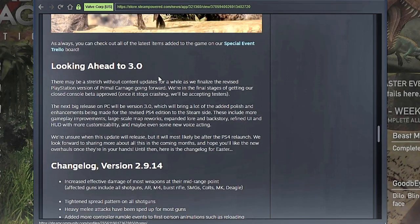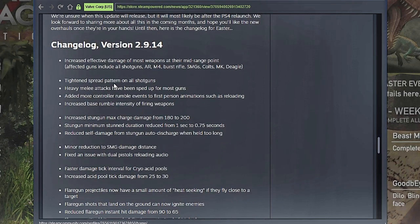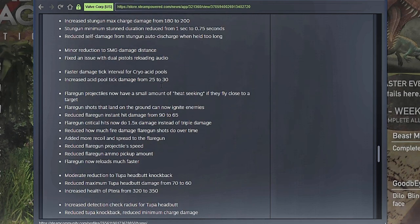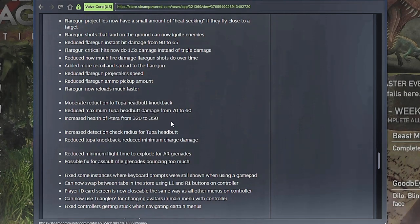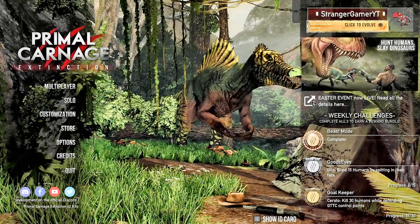3.0 is the big one — it might be a meltdown. The spread pattern on all shotguns has been tightened. SMGs got a slight nerf — the damage distance has been nerfed. The stun gun received a buff. Interestingly, the flame slammer didn't get changed out of all the weapons that got the mid-range buff. There's hailing outside, which explains some rattling. Two birds went from 70 to 60; the Pteranodon got a buff. AR grenades got changed as well. Let's forget the patches and get to playing!